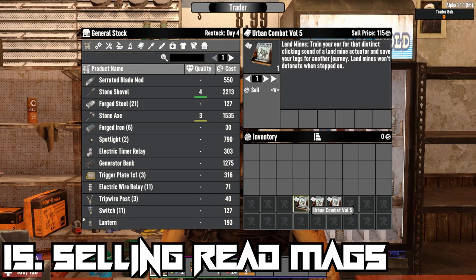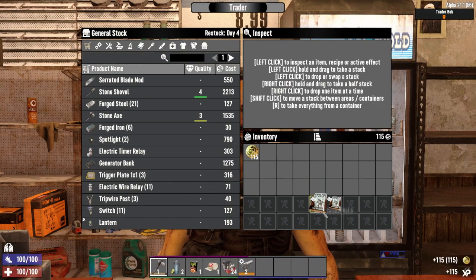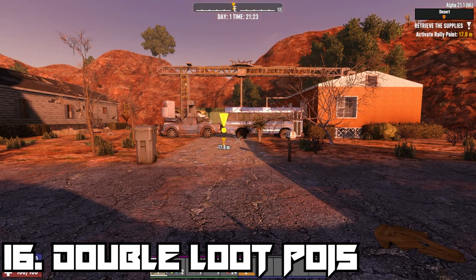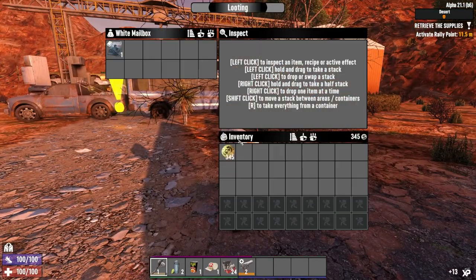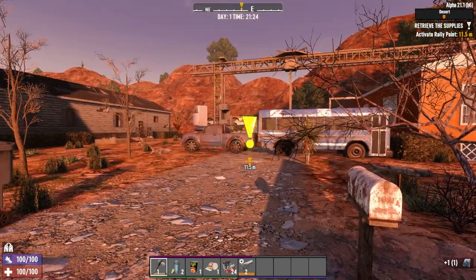Magazines can be sold to traders if they've already been read for some easy dukes, and will provide roughly double the amount of XP as they would if they were re-read, as well as the added bonus of some extra cash. When undertaking a quest, you can search the location for magazines and loot before activating the quest rally marker, which once selected resets the entire POI and repopulates it, allowing you to loot it all over again.